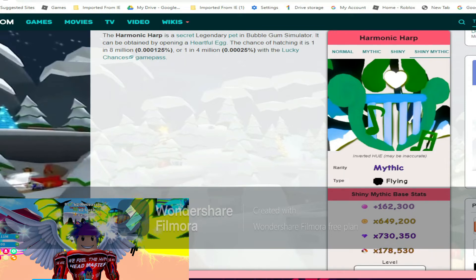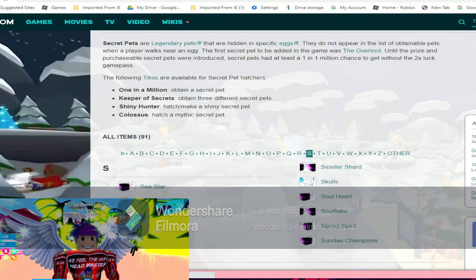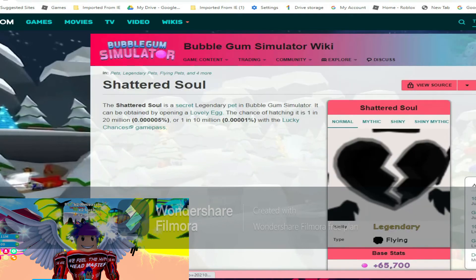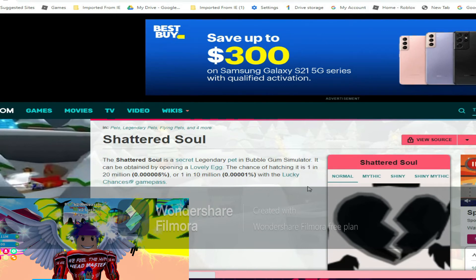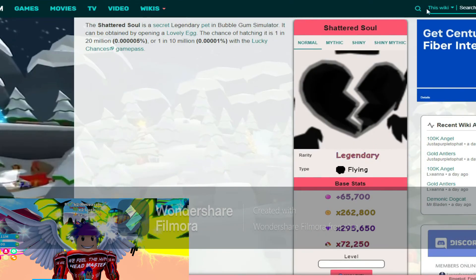Next on the list is the shattered soul. We're gonna do the same and look at normal stats, mythic stats, shiny stats, and shiny mythic stats. The shattered soul is a secret legendary pet. It can be obtained by opening a lovely egg. The chance of hatching it is one in 20 million, or one in 10 million. That is extreme!